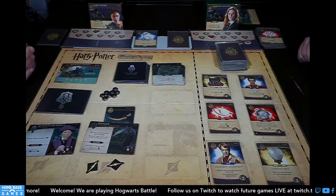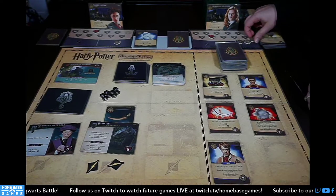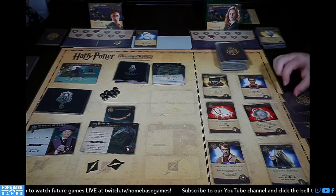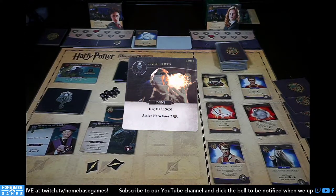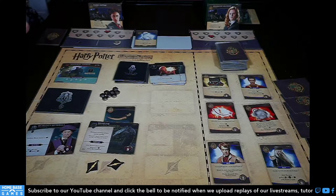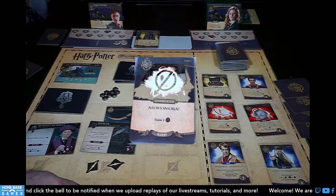I have two Essence of Dittanys in hand — I'll heal four total, going to seven. Beetle the Bard: I get two galleons from my Alohomoras again. I think I'll give one galleon to my partner and keep one, then just buy the Crystal Ball since it's a good cycler — draw and discard helps me get to spells.